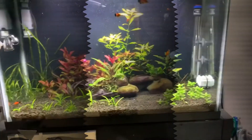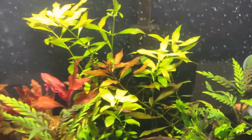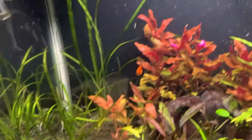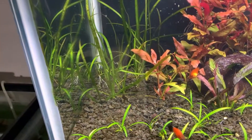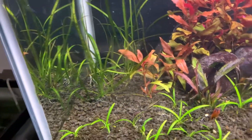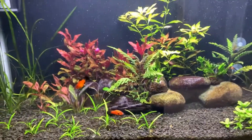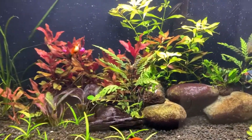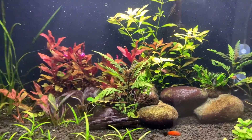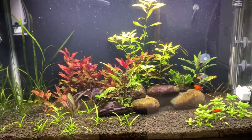I didn't do a whole lot of trimming, but I did trim the big Ludwigia down and replanted it. I moved the leopard jungle val to the back, trying to keep it bunched there. You'll see a little bit of bubbles — I did spot treat a little bit of hydrogen peroxide on certain areas to try to get rid of some of the algae.